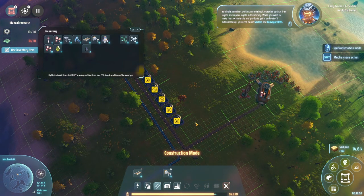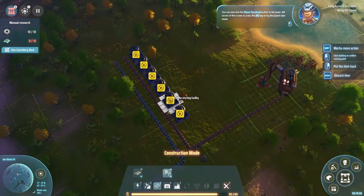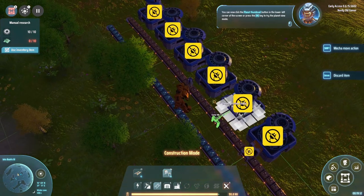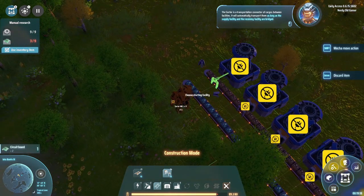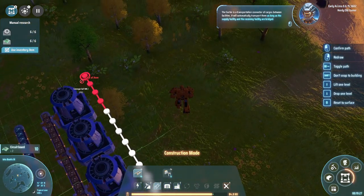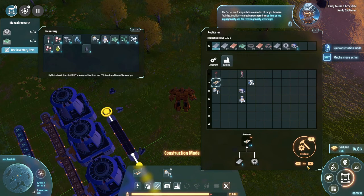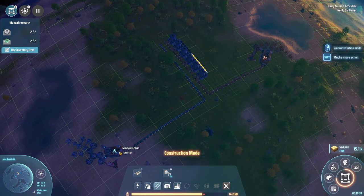While you want raw materials and products to get in and out autonomously, you need to use sorters and conveyor belts. You can now press M for the planet view mode. The sorter is a transportation connector between facilities — it will automatically transport items as long as the supply and receiving facilities are bridged. We don't have much belt left — I spent all of it, and we can't produce that much. Let's go grab some more iron.